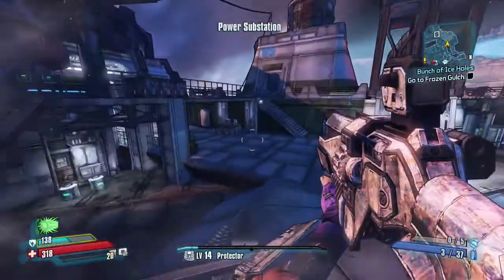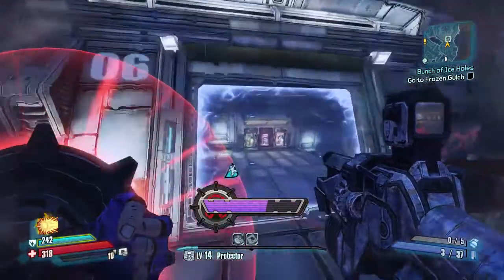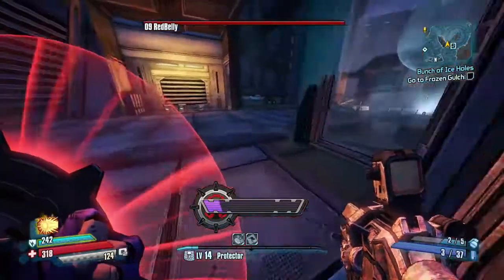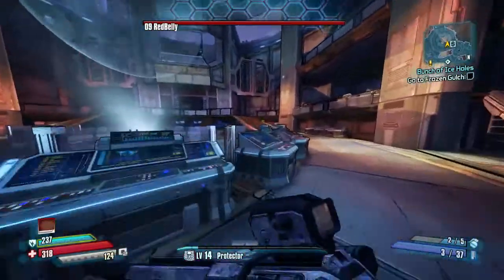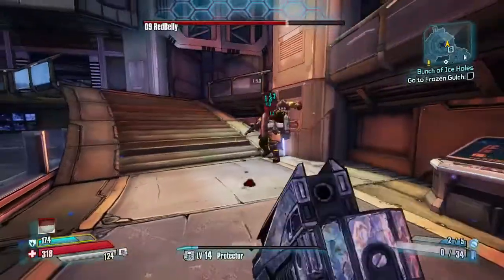I'll use the boost to make sure I definitely get over there, and then I want to go through this door. As I get into this door you'll see the health bar pop up, and then I'm going to kill Red and Belly. Belly is the one that drops the Stryker shotgun, and Red is the one that drops the Black Snake.